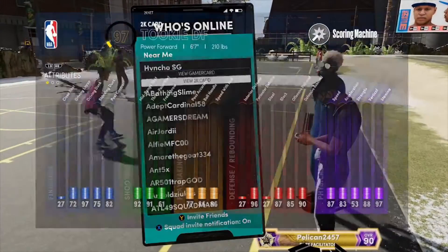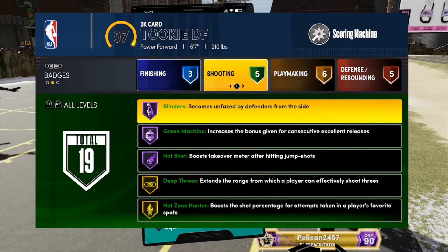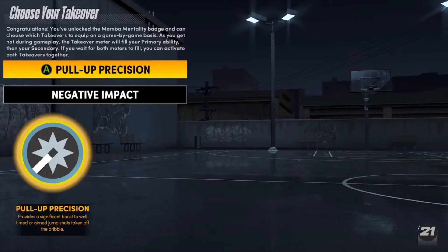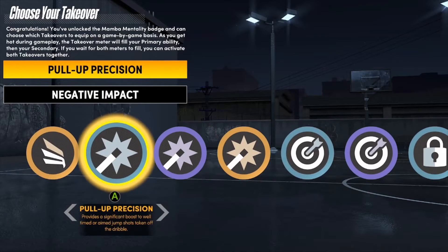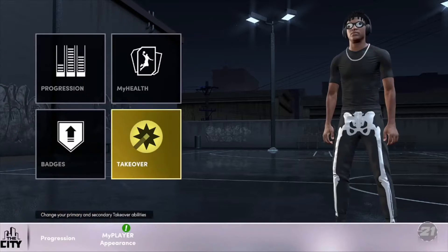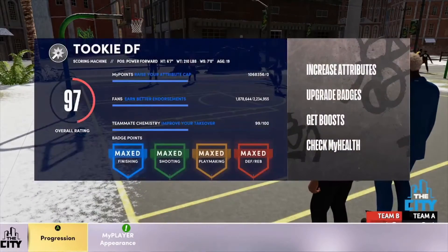Special Delivery boosts takeover as well — the dude passing throws a flashy pass, that's what boosts takeover. Hot Shot Hall of Fame. And Blinders will help a lot because sometimes they will double team you or jump at you. If you have Blinders, you won't have to worry about nothing. Also, you will want to have shot-creating takeover — at least double shot-creating takeover. The person shooting the ball will get double shot-creating takeover. When you do this method, you want to fade, and this boosts your takeover a lot, especially with double pull-up or shot-creating takeover.